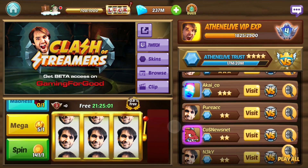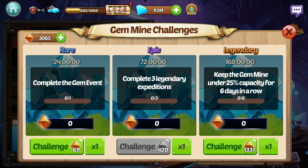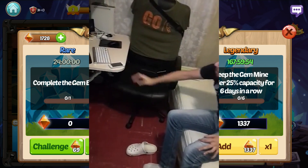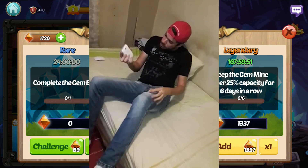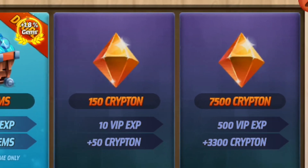If you really want to mess with some friends, you can visit them, head into the Gem Mine building and challenge them to keep the Gem Mine under 25% capacity for 6 days in a row. They may or may not have to stay up all night and click the Gem Mine every 2 hours to keep it under 25% capacity. Anyways, Krypton is awesome, but it can be rather expensive to get.